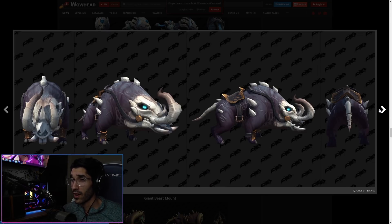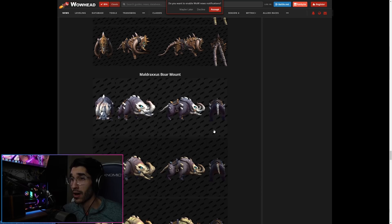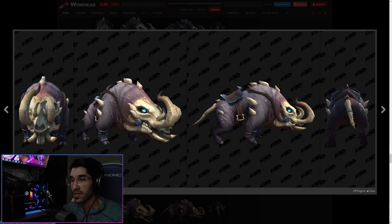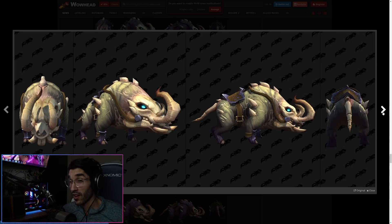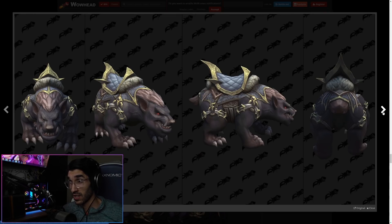We have these skeletal boars — I would assume they come from Maldraxxus. You can tell what zone they're from just based on the features, and Maldraxxus always has this bony feature to it. I like this mount a lot. Not a big fan of some of the other mounts in that zone since they're a little too much for me, but I really do like this one — it's unique.